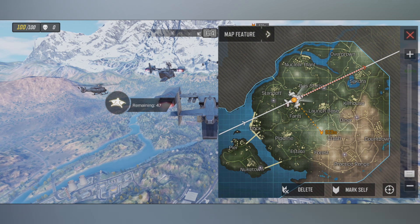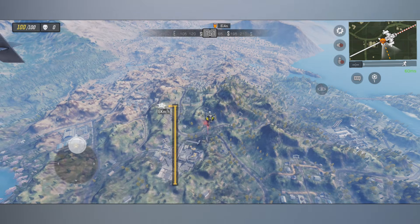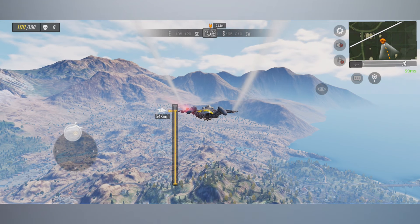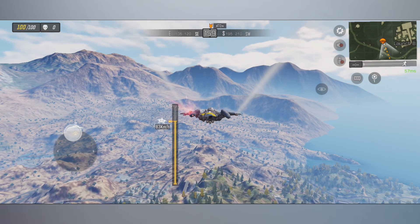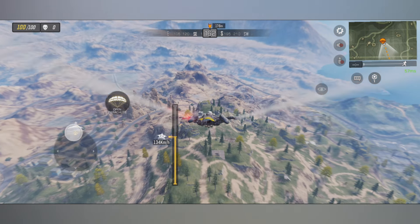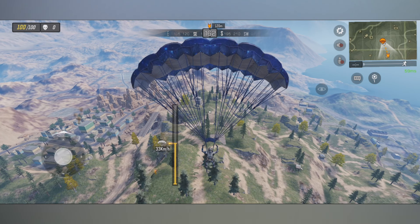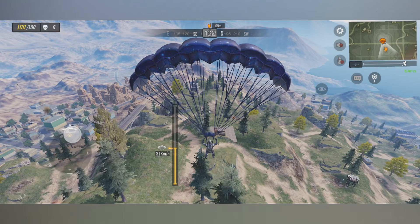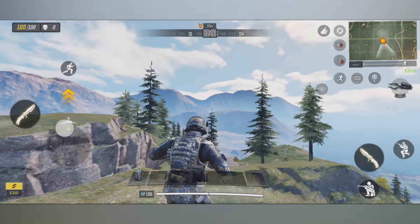Secret location number two is probably one of the most well-known in this video because it's probably one of the only secret locations that is actually intended in this game. We're going to fly our character far over to the top of the hill. It's close to Crash and a couple of other areas on the map, and it's actually an entire secret cave.